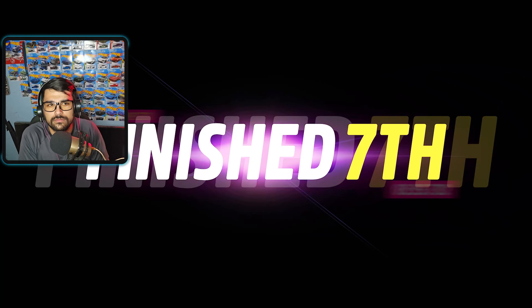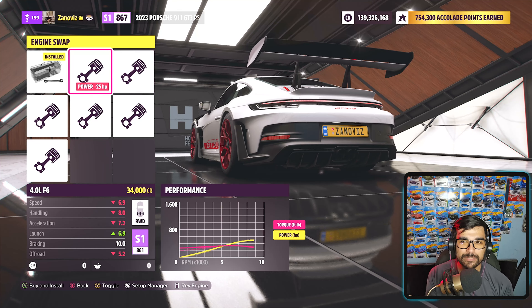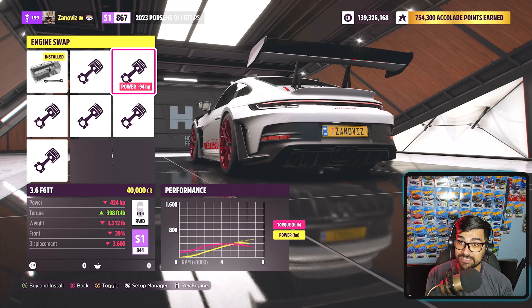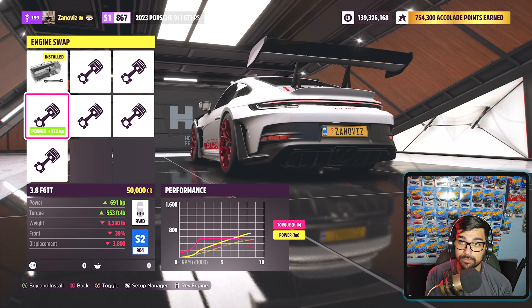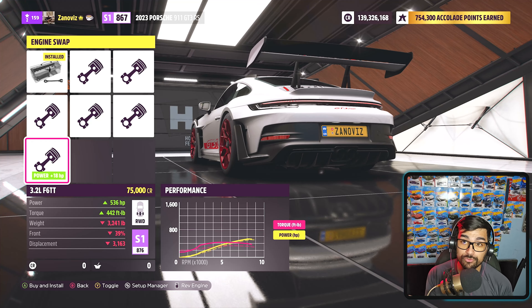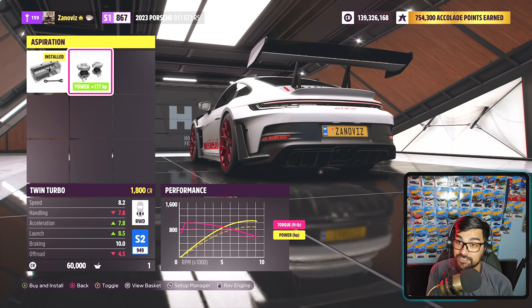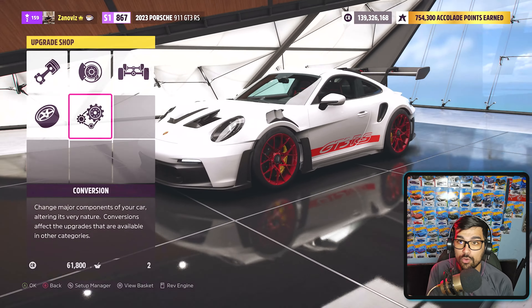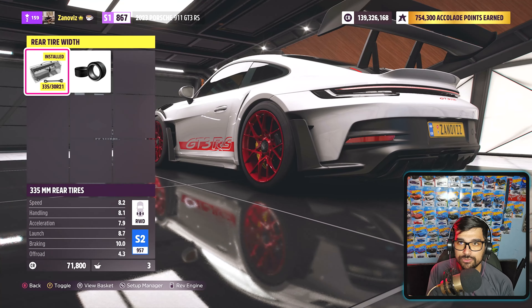Fitting upgrades to the GT3 RS — we need more power. Engine options include a 3.6-liter flat-six twin turbo, a 4.6-liter V8 hybrid, a 3.8 flat-six twin turbo, and a 3.2 flat-six twin turbo. We're going with the 4.6-liter V8 hybrid for maximum power. With that installed we're already at 1,000 horsepower. Adding slick race tire compound — 345 in the back and 285 in the front.